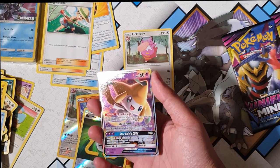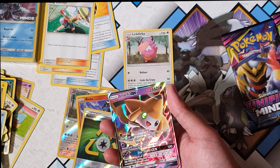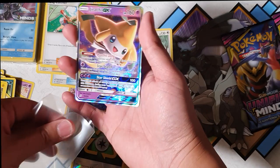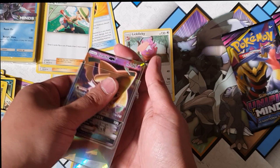Let me just grab my sleeve. Oh my god, we got our first pull — the Jirachi GX! That looks bloody beautiful. I'll retract my bad artwork comment and say this one's pretty good.